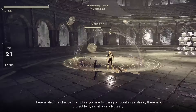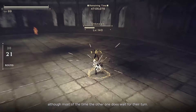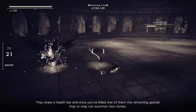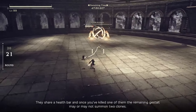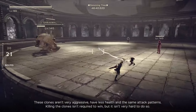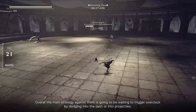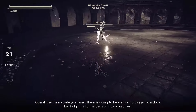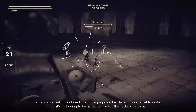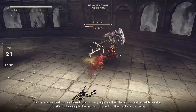There's also the chance that while focusing on breaking a shield, a projectile is flying at you off screen — although most of the time the other boss does wait for their turn. They share a health bar, and once you've killed one, the remaining one may or may not summon two clones. These clones aren't very aggressive, have less health, and share the same attack patterns. Killing them isn't required to win, but it isn't very hard. Overall, the main strategy is waiting to trigger Overclock by dodging into their dash or into projectiles — though if you're feeling confident, going right in their face to break shields works too, it's just harder to predict their attack patterns.